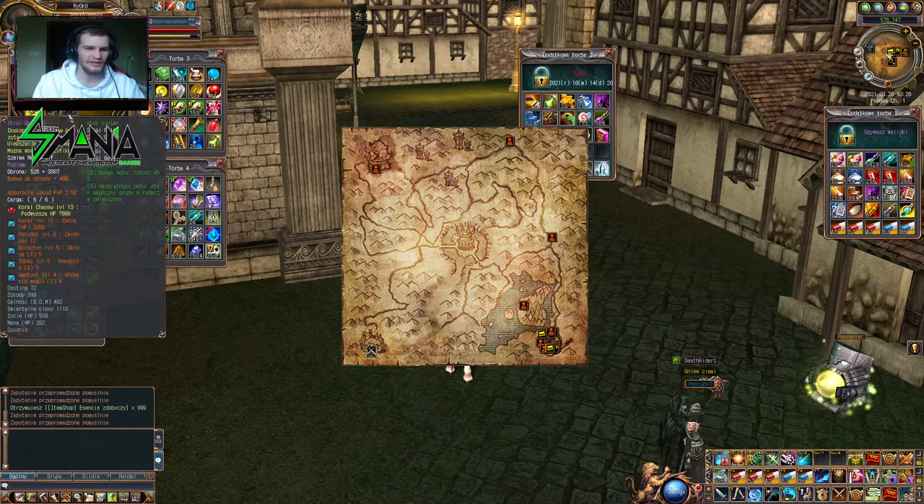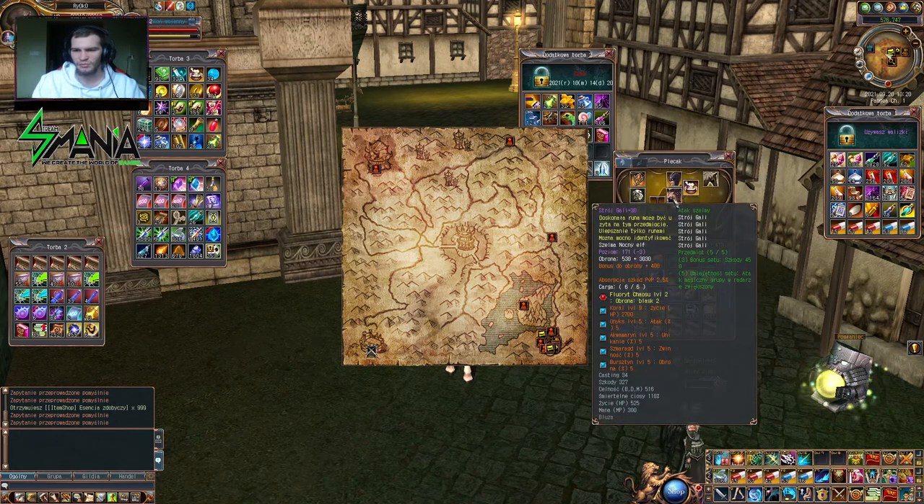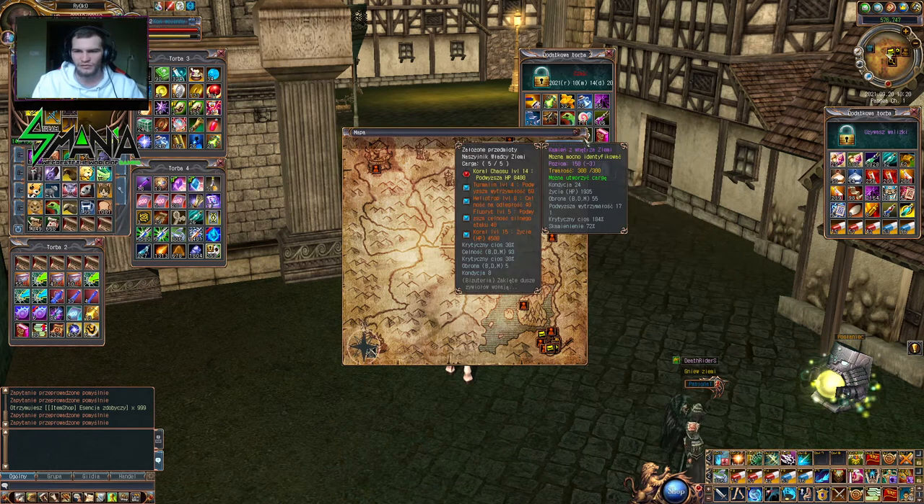Każdy plus daje ileś tam dodatkowej obrony lub ataku. To znajdziecie tutaj - widzicie, broń strój Gali plus 30, podstawy ma 530, plus 3030 obrony. To dają te kamienie niebiańskie, że ulepszałem po prostu ekwipunek.